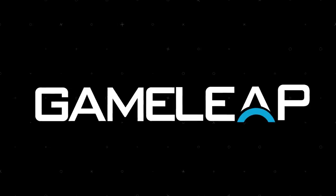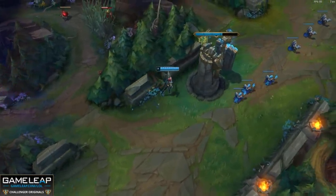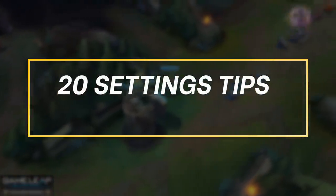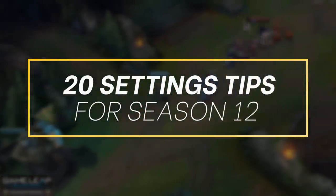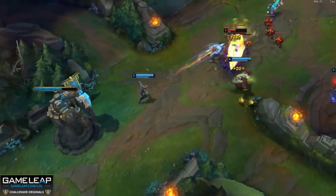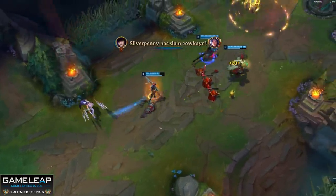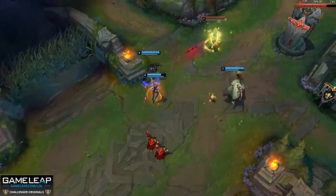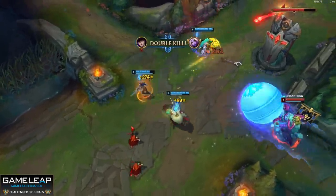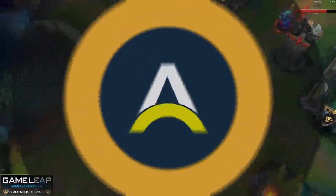One little settings change can often be the big difference maker for a player. It might make the game easier to play or a champion feel a lot easier to play. So in today's video, the Giz is going to reveal 20 settings you need to use and abuse in Season 12 — settings that so many of the best players in the world use. Now whether it's a hotkey setting or a video setting, we have got it all covered, so if you stick around for the next 10 or so minutes, I guarantee you that you will have the foundation you need to pop off in your games.